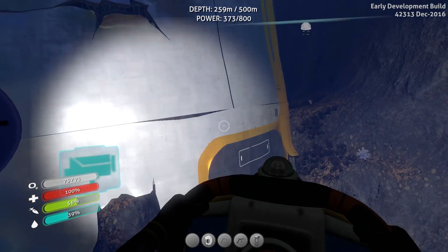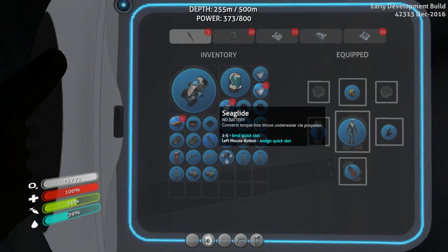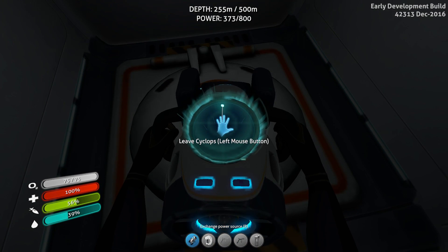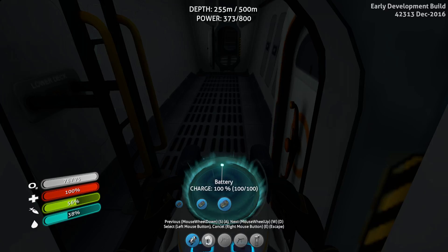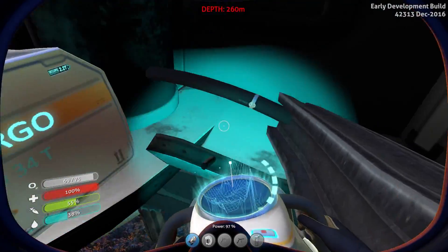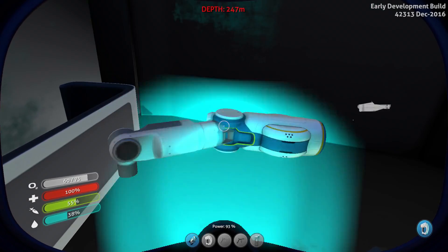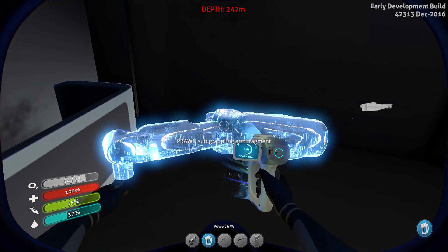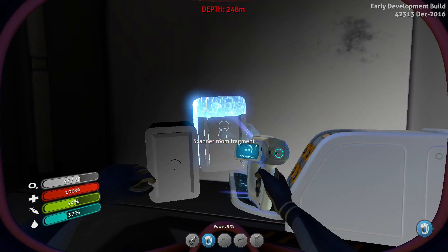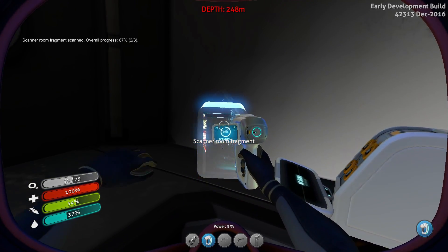There could be Moon Pool things in here. I'm pretty sure this is where the Moon Pool lies. We're going to need to take the sea glider out because I can't take the Seamoth. Okay, here we go — please be a Moon Pool fragment in here. I'm going to get lost and I'm going to die. What is that? Grappling arm fragment — maybe I do need that. Scanner room fragment. Two out of three, three out of three! I'm going to go back and get some air and then come back again.